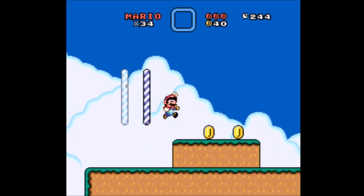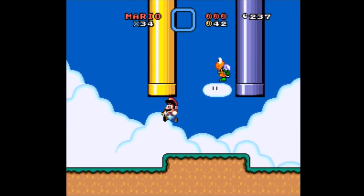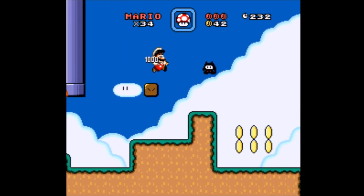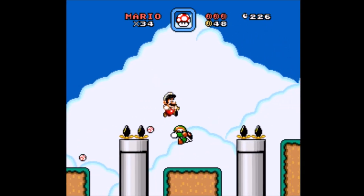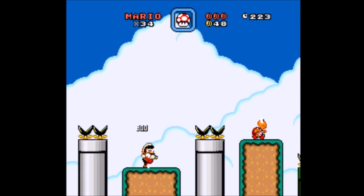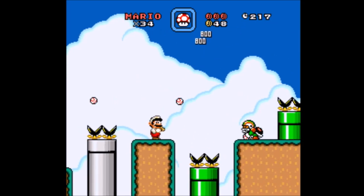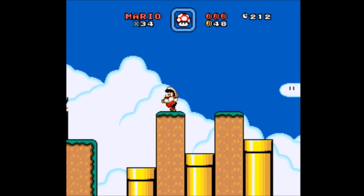I actually kind of needed the power-up — don't want to die in this part of World 1. This guy's probably also a trap. Let's not whack him with the baseball bat — it's probably gonna fly into the pipe and hit me in the face. Some Rip Van Fish. Especially with this baseball bat around. Whoops — that's not what I meant to do there. It didn't really work either.